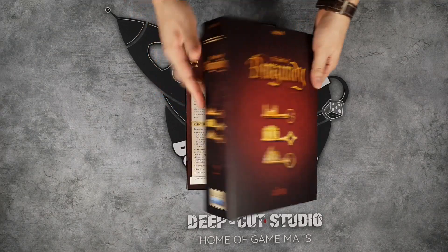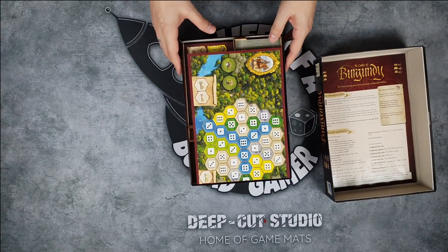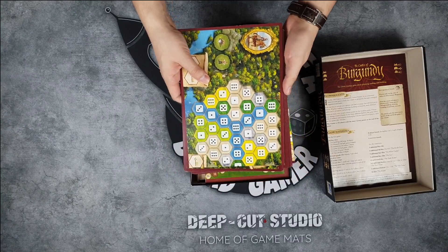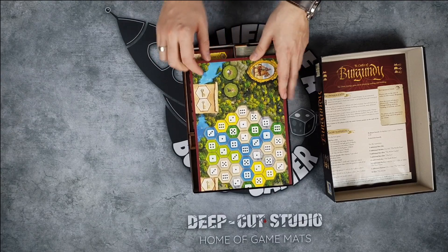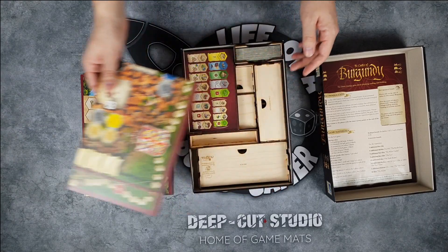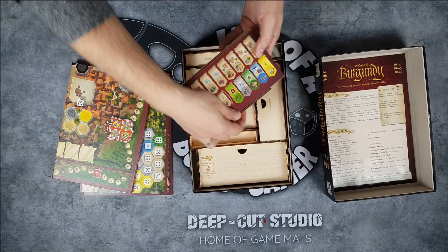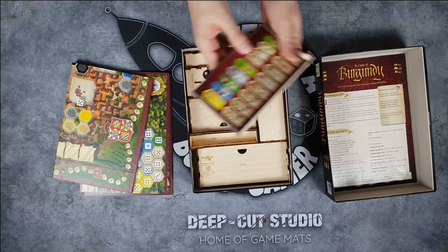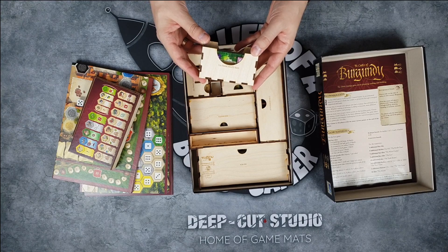Let's check out the insert. First of all, we remove the rules because we're here to talk about the insert, not the rules. All the player boards are stacked up here and parts of the insert hold them really nicely in place — that's something I really like. Then you have the board itself, and also these helping boards that help you understand which building does what. Each player will get one of these.